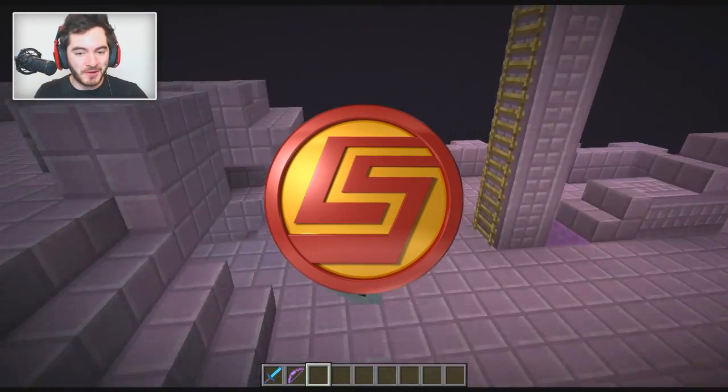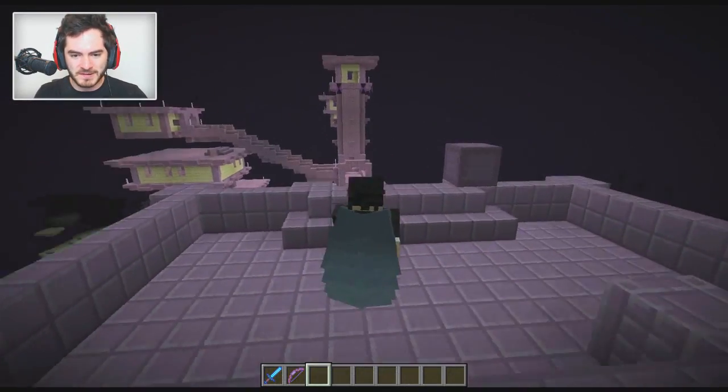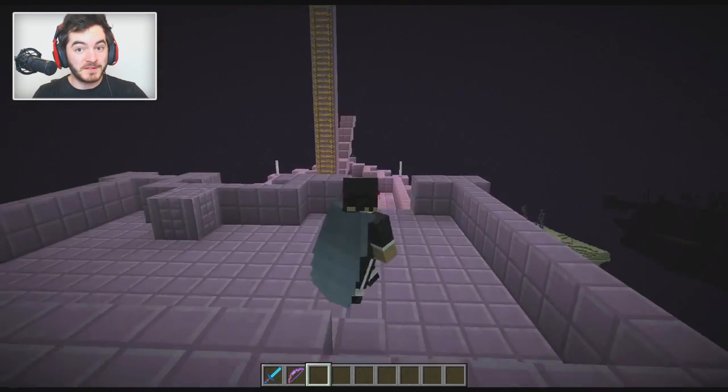What's going on dudes and welcome to a new Minecraft snapshot. I think you're gonna like this one. You may be wondering, how do you get a new cape? It's not a new cape — it's actually a new item. It's called the elytra. You wear it in your chest plate slot and it's a wingsuit.